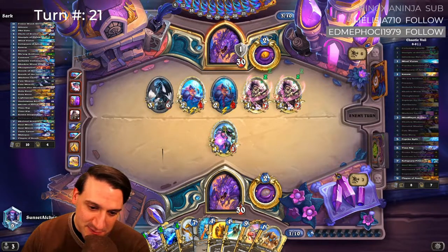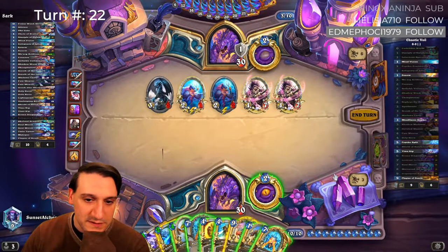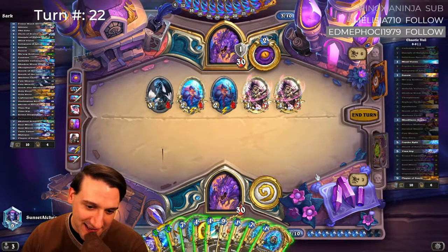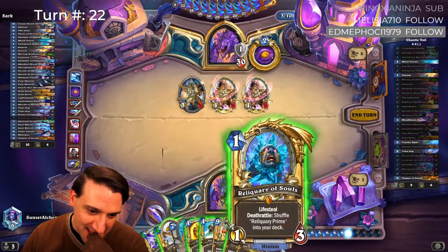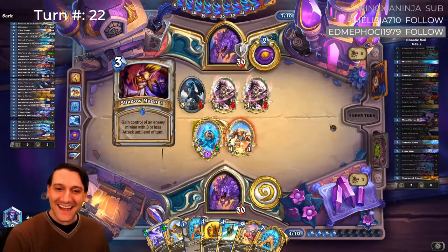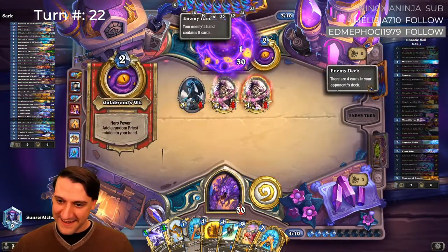We have four damage in AOEs with Breath of the Infinite and Holy Nova. Shadow Word Death doesn't actually hit anything. There is a second Reliquary Prime — definitely want to use a clear to get rid of those Sapphics. We don't need the lifesteal yet. I don't want to give them the potential to steal it with Shadow Word Madness. Shadow Madness — but can you kill it? Penance doesn't kill it, Shadow Word Death — we did get punished.